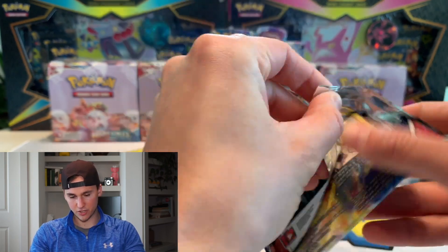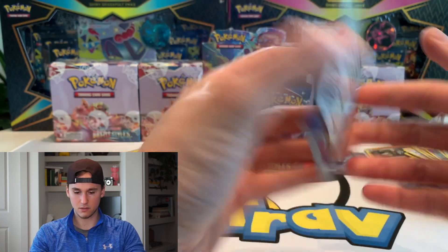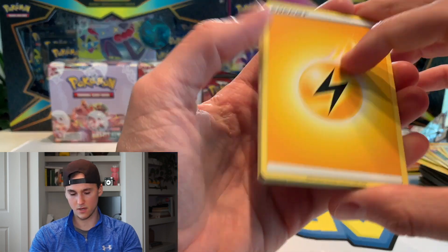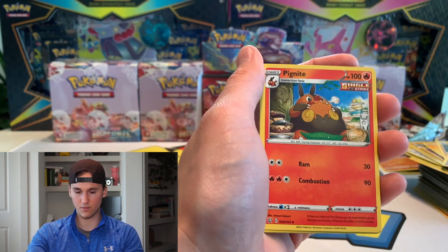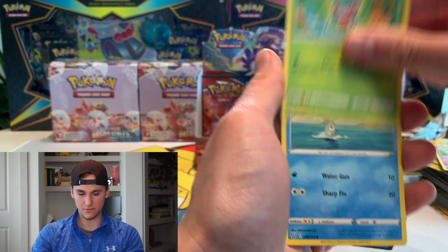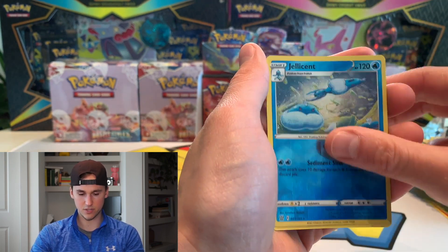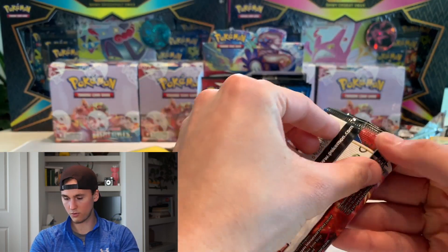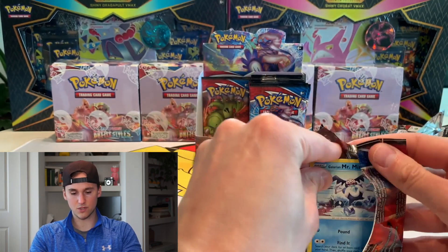It's going to be really interesting to see what the actual hits I get because it does look like the white code cards are where I'm getting the hits out of, which I can't stand. I wish it didn't matter what it was because then you know whether you're gonna get a hit or not — kind of really defeats the purpose of doing the card trick. I really wish they would just make it all the same, kind of like Shining Fates, which is what I liked about it.